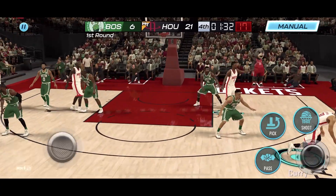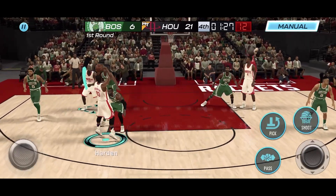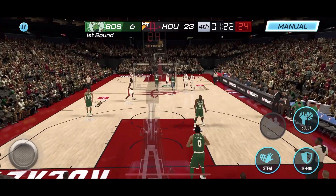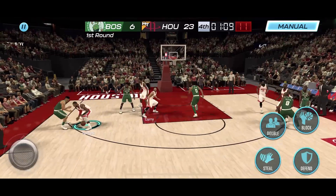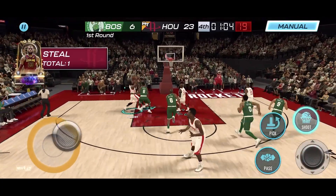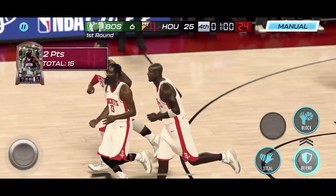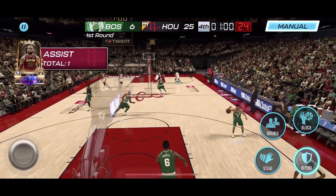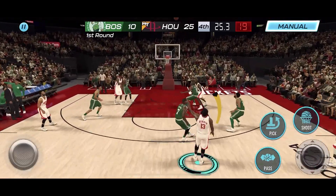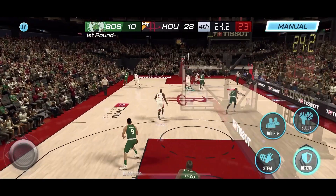We got the zoom view — let's get it going, we're cooking right now! Chef is cooking, Harden's cooking! We're gonna get a dunk on him — can't stop him! He's one of the strongest guards in the league. He can run that point too — range. He's got that Curry range too!